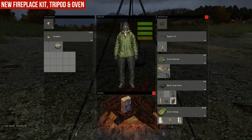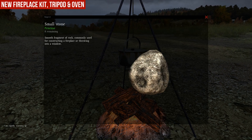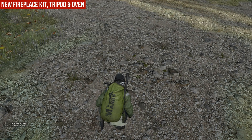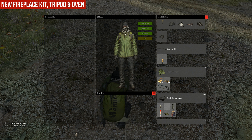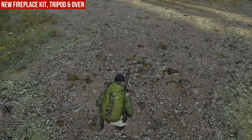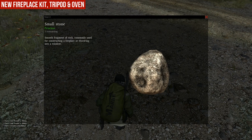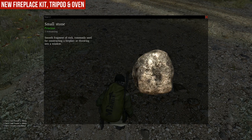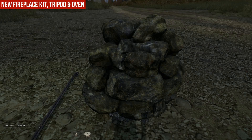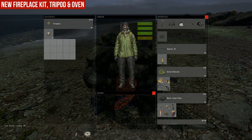In 0.53 you can craft the new oven. You need 8 small stones for it. To find the stones you have to look on the stone texture on the ground and just right click on it and search. Then if you have the 8 small stones, you can stack them and just put them into the fireplace and craft the new oven.